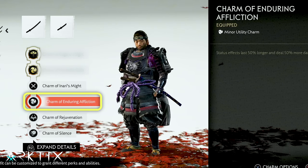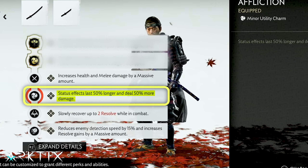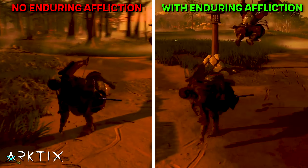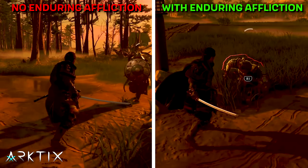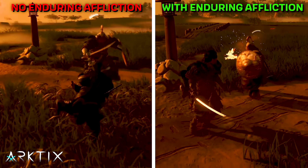I also like the Charm of Enduring Affliction, which is probably one of the most slept-on charms in the game. It increases the duration and damage of status effects, but what most people don't realize is when enemies get stunned — like from breaking their block — or knocked down — like from kicking them or blasting them with a bomb — those count as status effects.